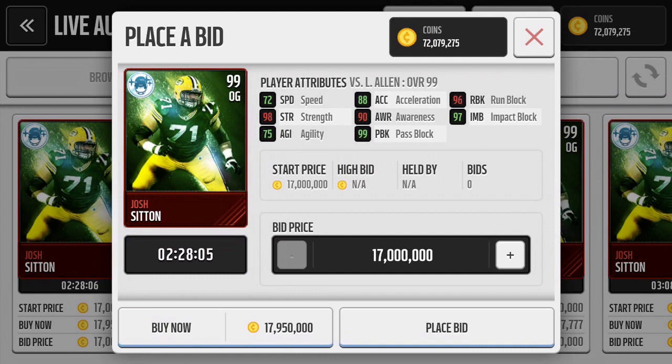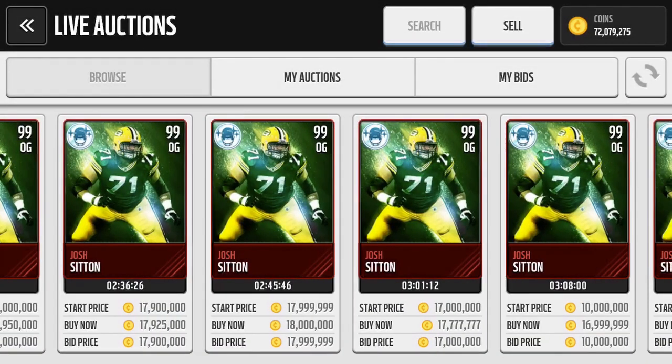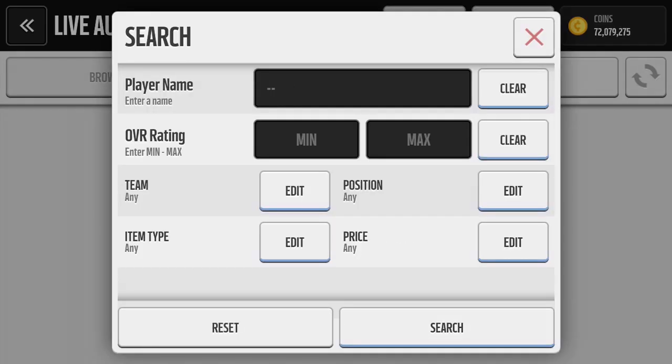He has 99 pass block and 96 run block, 90 awareness. With Sherman and Cordarrelle, he'll bump up to around 95-97 awareness, though one of them cancels out for some reason. So with Sherman he'll have 95 awareness — ridiculous stats. He's probably the best offensive guard in the game.